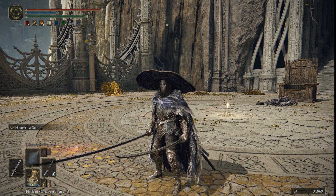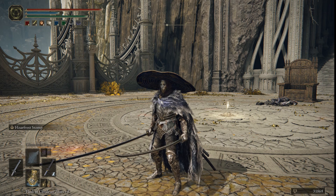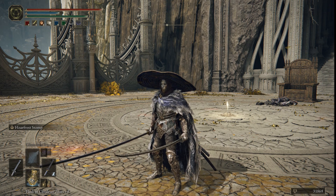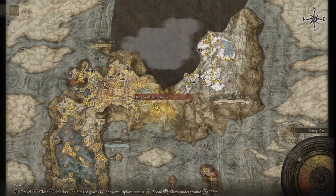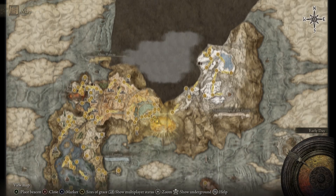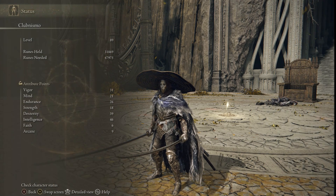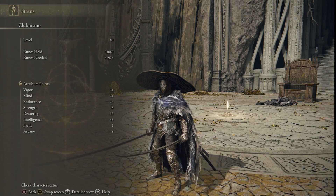I first started off making a spellblade, and as I traversed my way through mid game I started finding some items and things I wanted to try out. This is kind of what my build has evolved into, and I've had great success with it throughout this section of the map and further up north. We'll get right into the stat sheet — I am level 89.